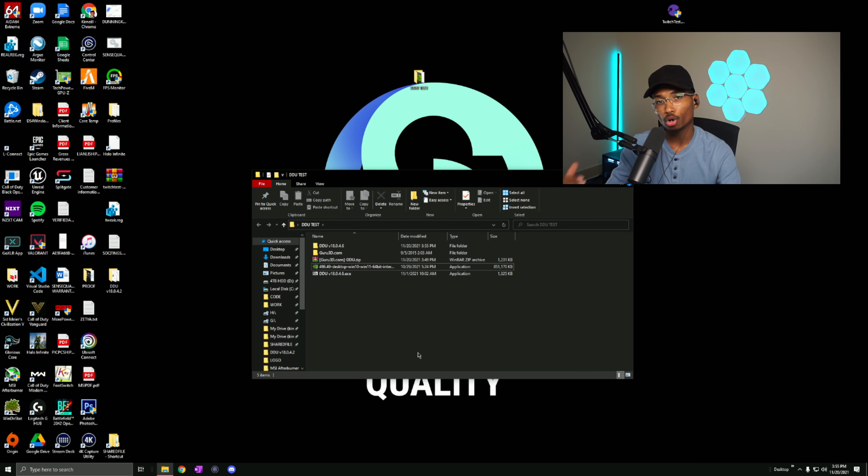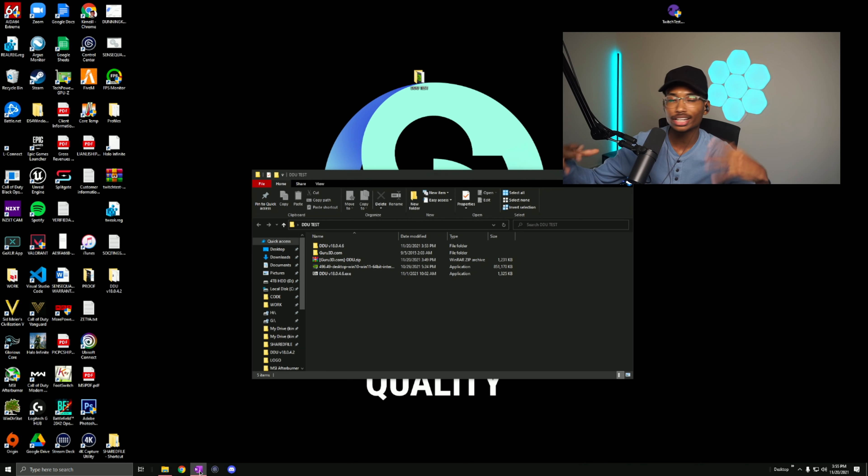Once you're back in regular mode, go back to the same folder and install your Nvidia or AMD driver. This resets everything regarding your display and gaming - almost like a hard reset for your FPS.